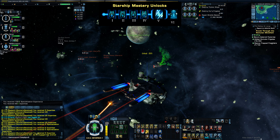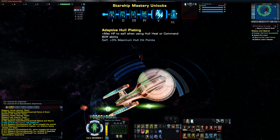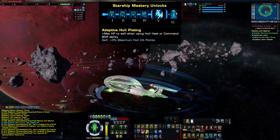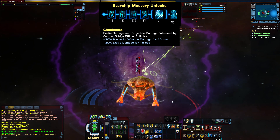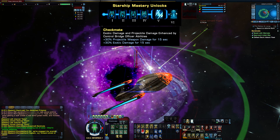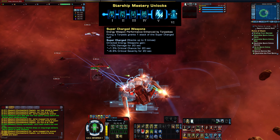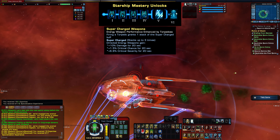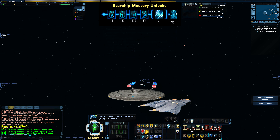We also get four traits after completing the cruiser mastery package. The first trait is Adaptive Hull Plating: when using a hull heal or command buff ability, you gain plus 3% maximum hull hit points. This trait originally came from the Sojourner. The next trait, Checkmate, came from the Yorktown and gives 30% extra projectile weapon damage and exotic damage for 15 seconds when activating control buff abilities like Gravity Well. The last trait unlocked at Tier 5 is Supercharged Weapons, originally from the Endeavor: when firing a torpedo you gain one stack of Supercharged, giving plus 10% damage, plus 10% critical chance, and plus 6.6% critical severity, stackable up to three times.